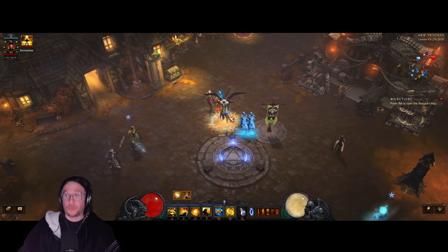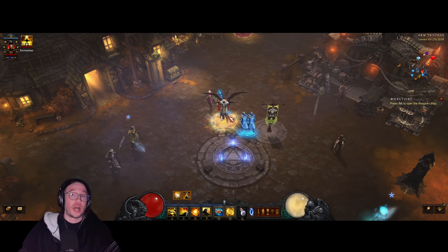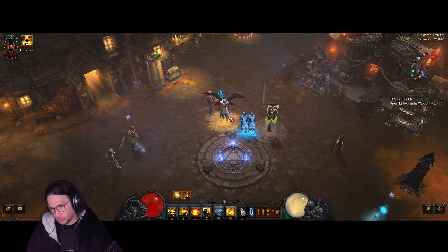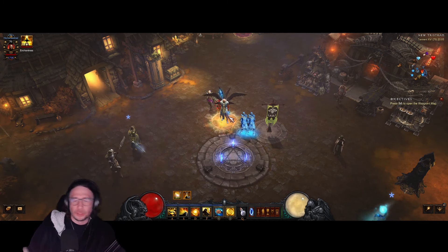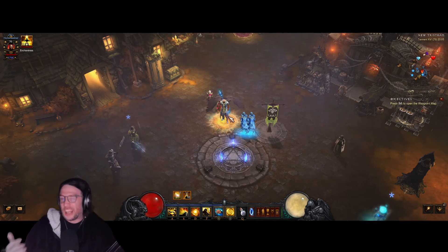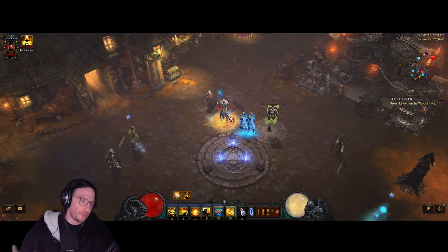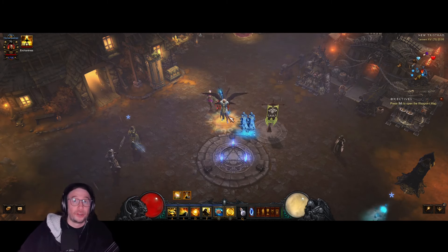Greetings everybody! My name is Captain Jonny Sieg, and welcome back to another Diablo 3 video. Today we're gonna talk about how to build the Monk in Season 31. It's gonna be very easy. We're gonna swap out the Argylls for just legendaries — not random random, but just to get the Argylls out of our way. If you keep the Argylls, you're gonna lose the Bindings of the Lesser Gods buff. So instead, we're gonna go for Lefebvre's and the Bindings of the Lesser Gods. Let's get into the build.